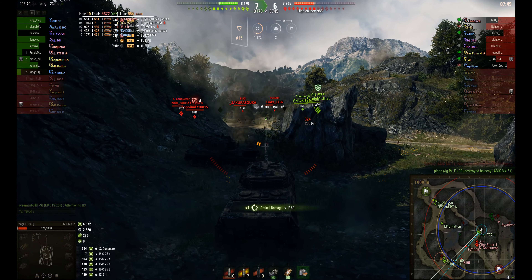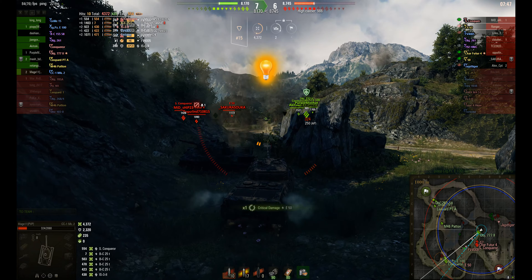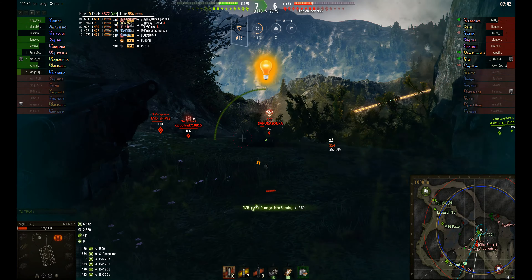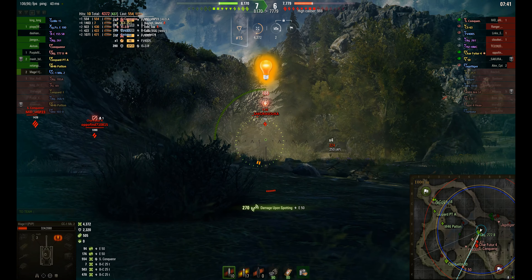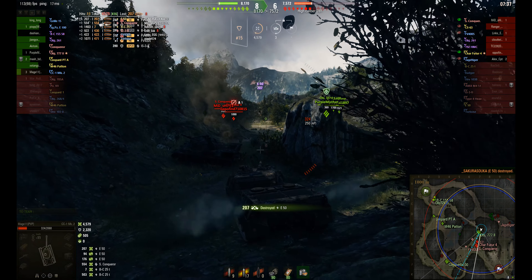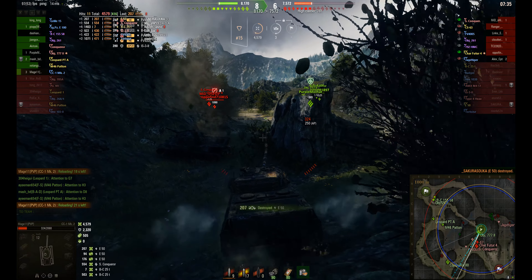There's the E-50 crossing — the one that hit him early. He manages to hit the tracks unfortunately, without even breaking them. But there's the E-50 running away — he lines him up and gets the kill. So that brings him to 4.5k.